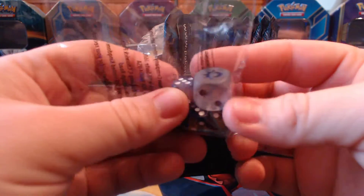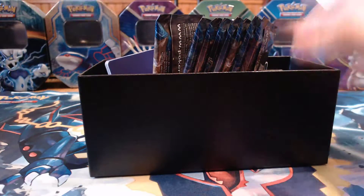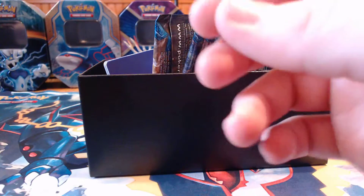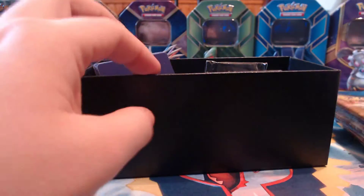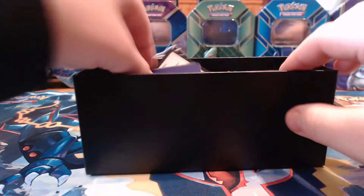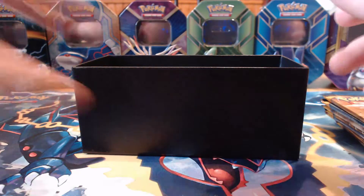You get your typical cardboard that everybody loves to pull out of these trainer boxes. Here you have your damage counter die and your flip coin die, your card sleeves, your energy cards, your eight packs of Sun and Moon — they have ten cards each — your two acrylic markers and your GX marker, the code card, and the dividers.